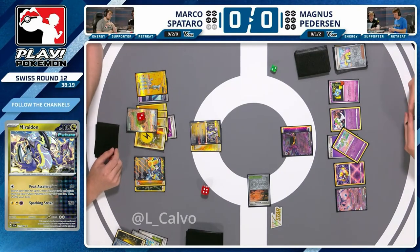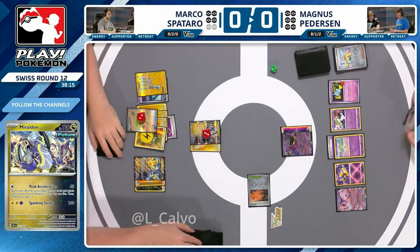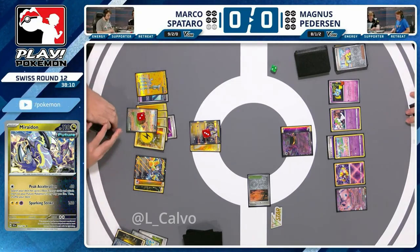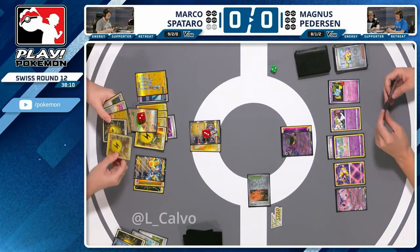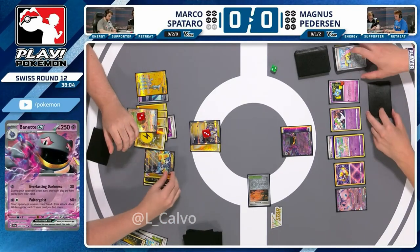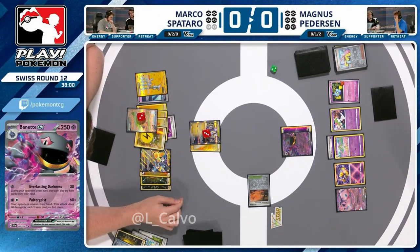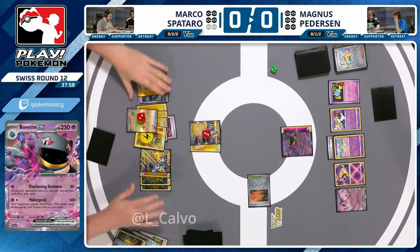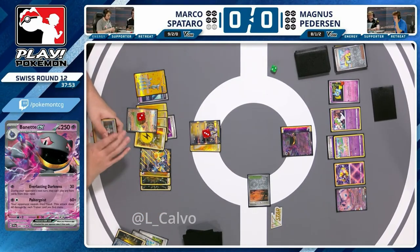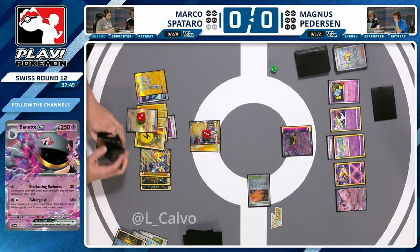There's 30 damage from Baynet. Items are still turned off, but do you even really need items much at this point? You've got stuff to do. Marco has been holding on to this Research for a long time, thinking about the math here for Miraidon — is a 60 poke fine, or do you want to finally bench another Iron Crown and go for a Research? 60 sets up the Arm Press quite nicely for the following turn, so this seems like decent pressure.